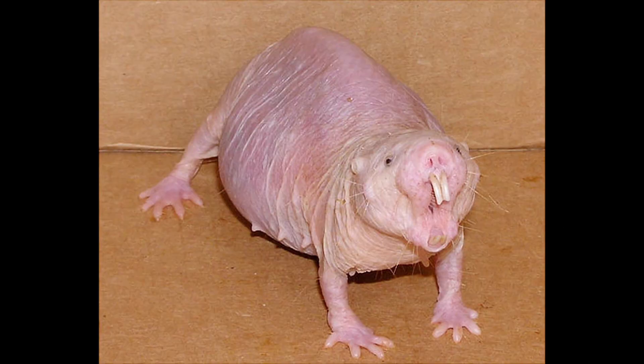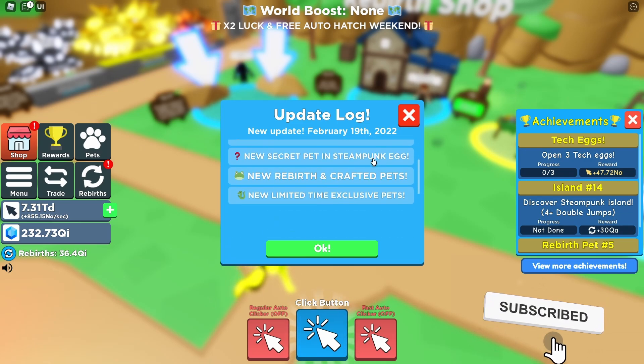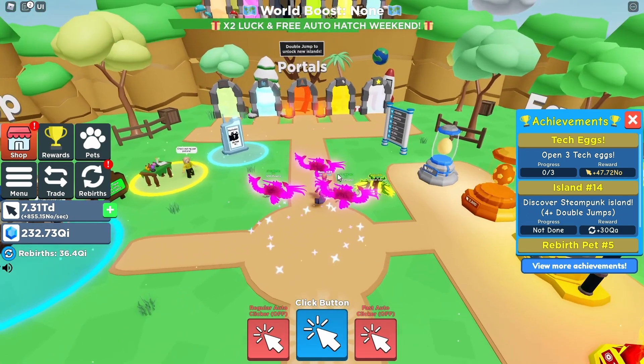Hey guys, BuzzKill9 here, welcome back to another video. Today we're playing Clicker Simulator once again — there's a brand new update. Here's the update log, it is Update 7. There's a new Steampunk Island, Steampunk Egg, a new secret pet in the Steampunk Egg, new rebirth and crafted pets, and new limited time exclusive pets.